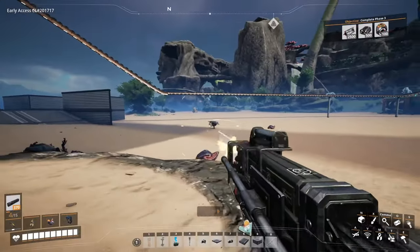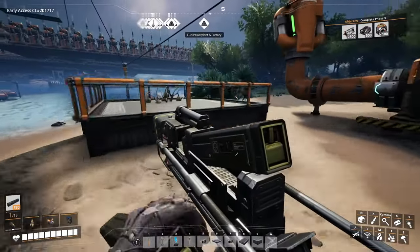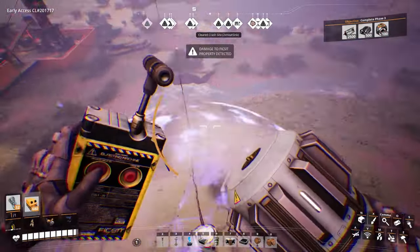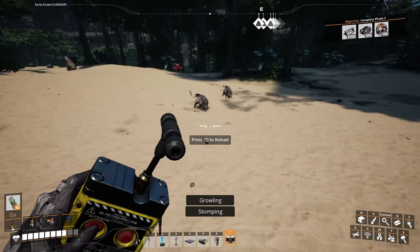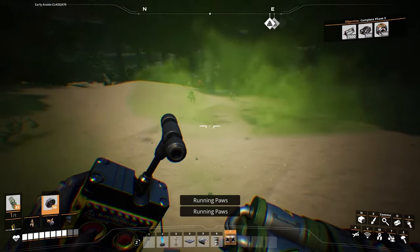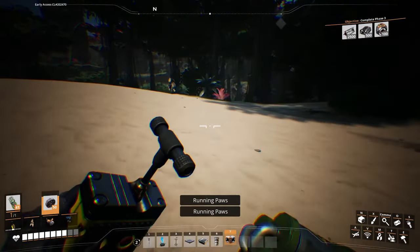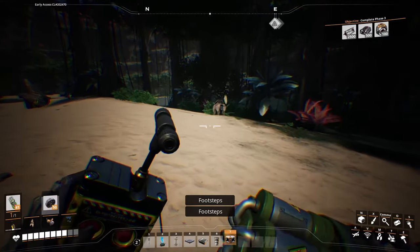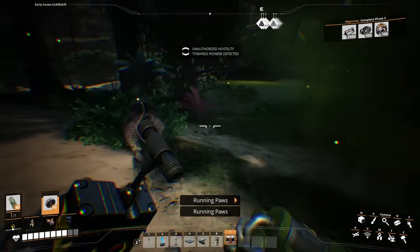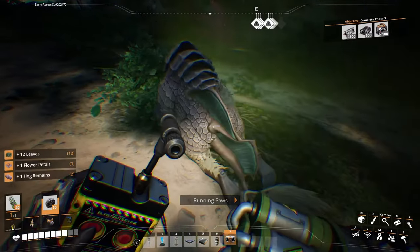A little bit further on into the game, there's also two new types of novelisk ammo: the gas novelisk and the pulse novelisk. The gas novelisk is kind of fun but I don't think it's that useful. It creates a gas cloud that makes creatures run away. I suppose it's meant to save you if you're being overwhelmed, but I don't see why you couldn't just throw a normal novelisk and kill them instead of gassing them.